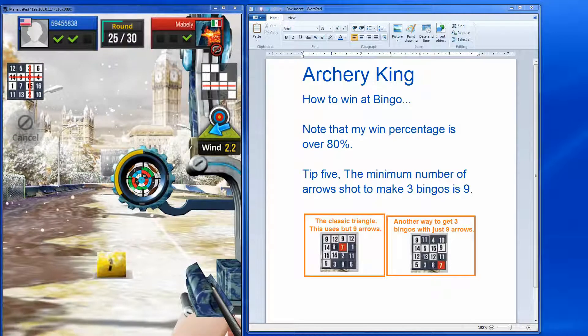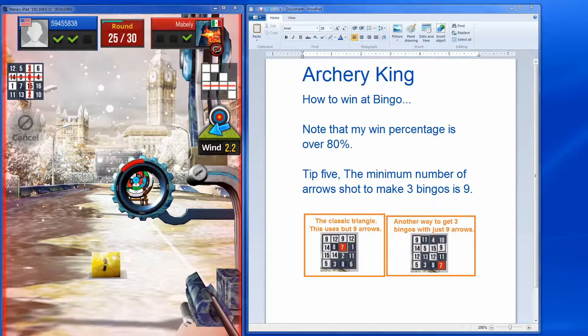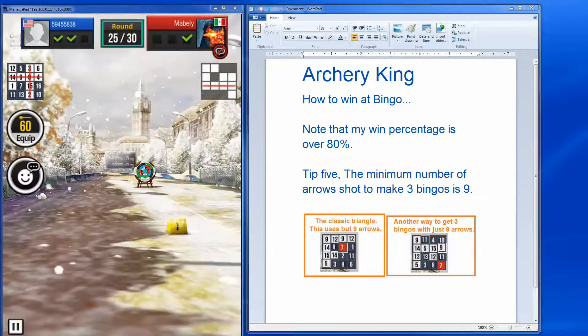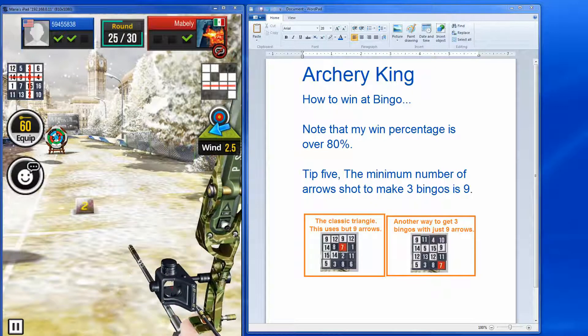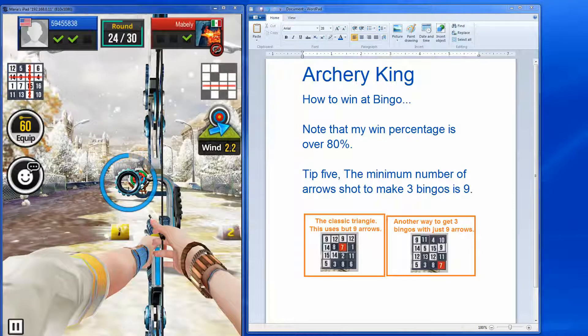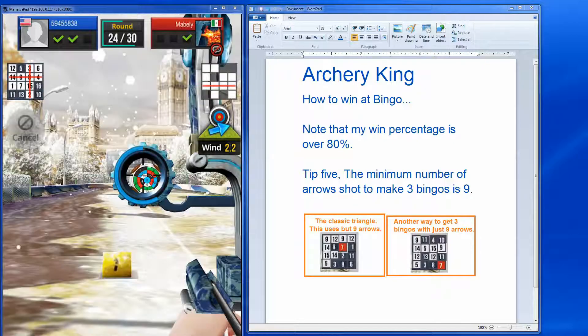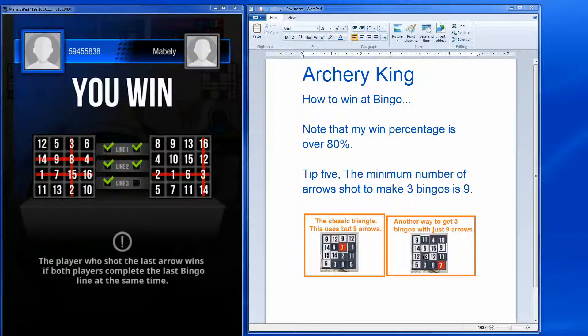There it is — got number 12! Now I have two different ways to get my next bingo. I've already gone over my minimum of nine arrows — I'm at ten. Nonetheless, I'm in a position to win with four different flashing reds. Pretty much wherever I hit, I'm going to win. I go for the two-in-a-row because that's a given — and that is how you win at bingo.